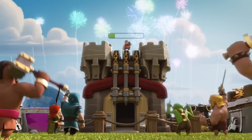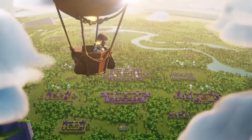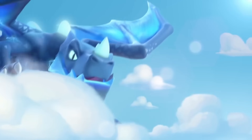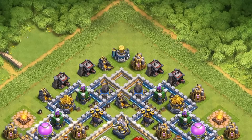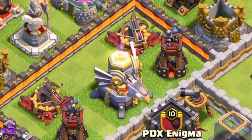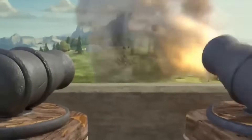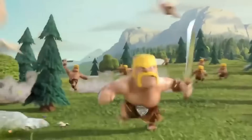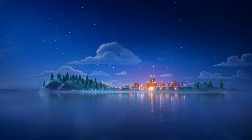And from Town Hall 11 and onwards, the Barbarians just become obsolete because air armies really took over with the Electro Dragons, and there were tons of other ground armies to pick that didn't include Barbarians. Plus, the Eagle Artillery would demolish any groups of Barbarians. So, while it seemed like Barbarians really died around 2015 and 2016, they would make a resurgence again in 2017 with the introduction of the Builder Base.